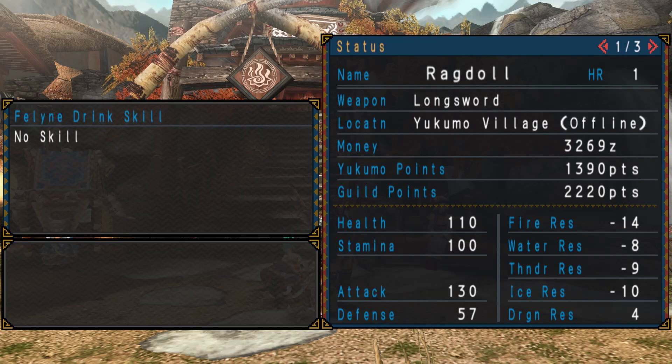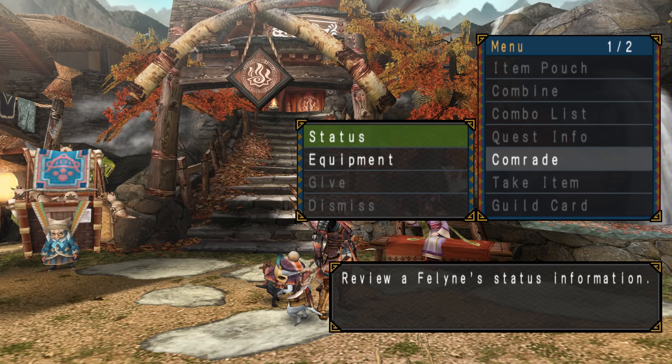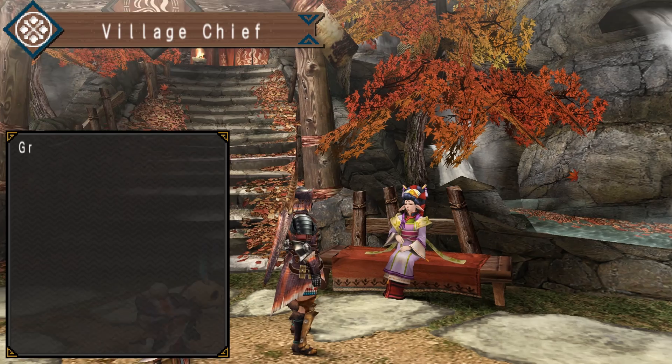I also did one of the spring quests, so I got 110 health, so it's a little bit higher. Both of my cats have different weapons and armor now, so that should hopefully help out.